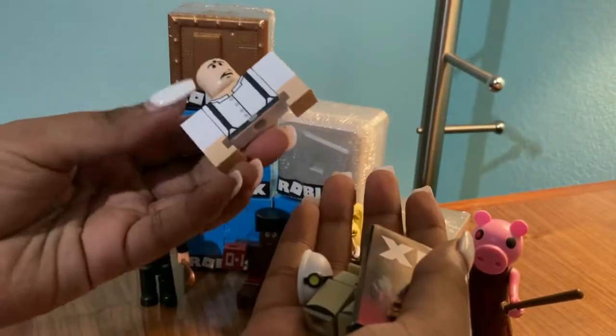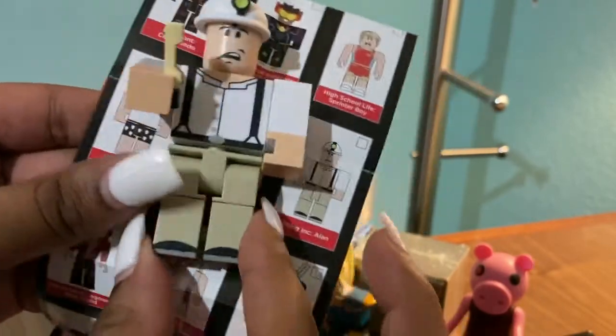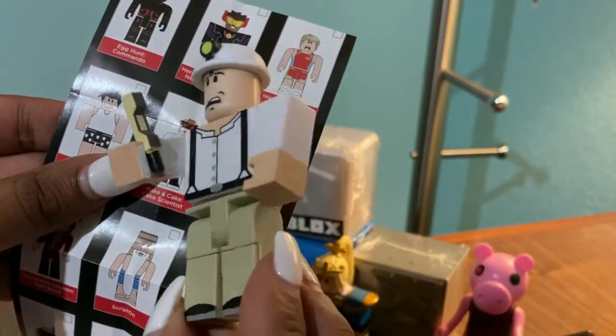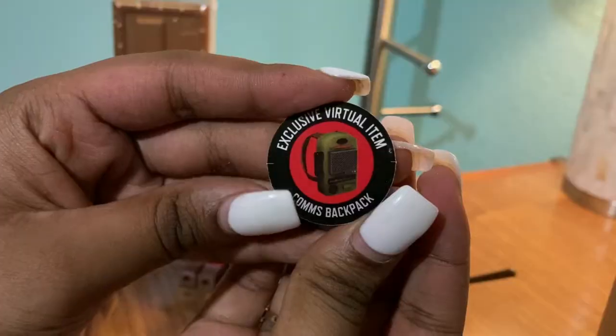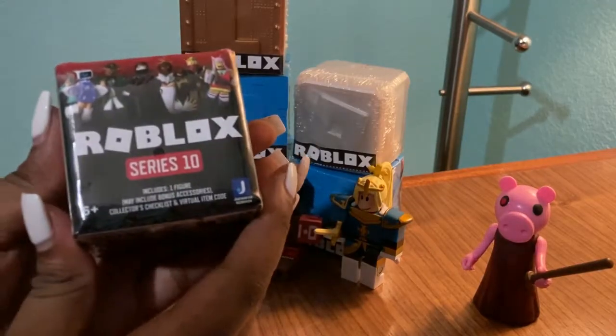This gives me a second sighting vibes. From Mining Incorporated we have Alan, and he comes with a little phone. The item I'm gonna get is the comms backpack. Now I'm gonna do another Series 10.